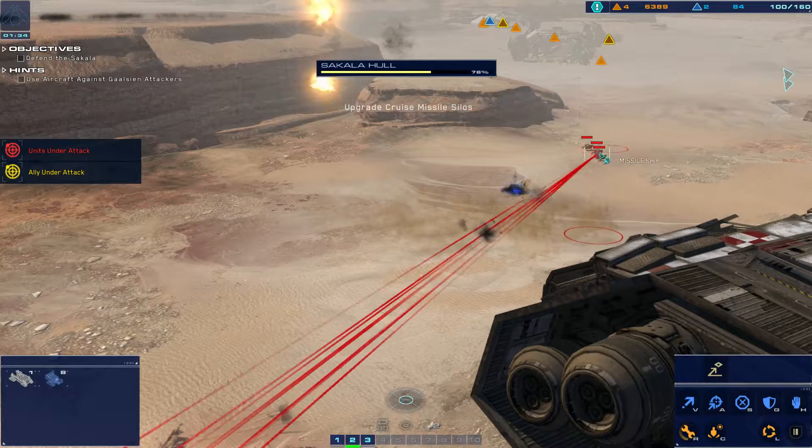Alert, railgun lost. Allied traffic can engage, provide fire. Hostile light attack vehicle detected. Enemy railgun — enemy bombers inbound on the Kapisi. Target set. Alert, hostile battle cruiser inbound. Group one, retreat — reposition. Alert, missile battery destroyed. Our bomber is under enemy fire. Enemy strike fighters approaching the Sakala.